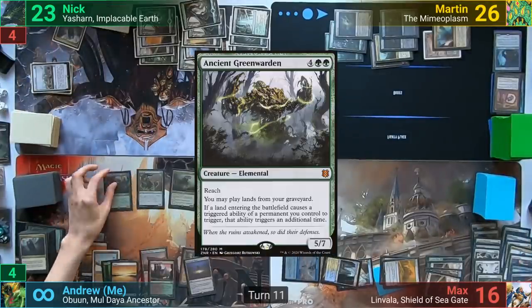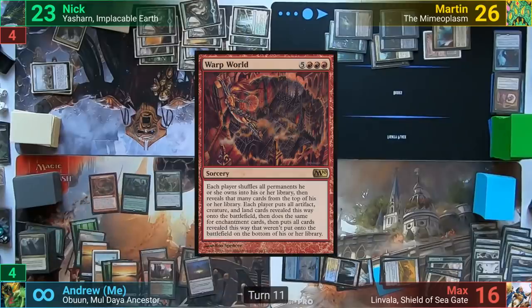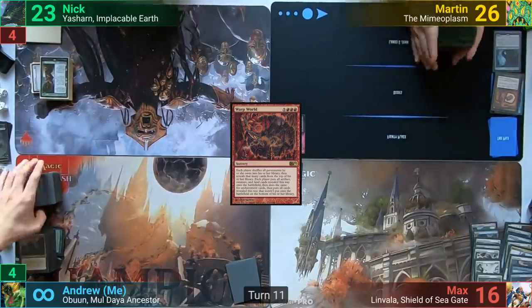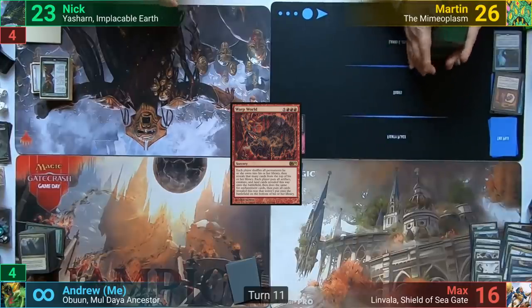I then cast an Ancient Green Warden, return Zacama to hand, and finally cast Warp World with the infinite mana floating. All players shuffle all permanents they control into their libraries, draw that many cards, and reveal them. They then put all artifacts, creatures, and land cards revealed this way onto the battlefield, and all other cards onto the bottom of their libraries.